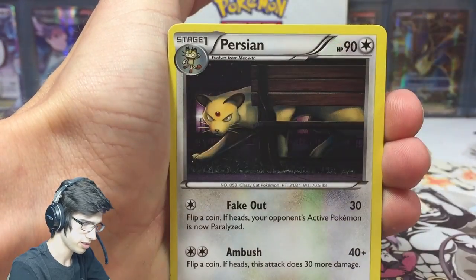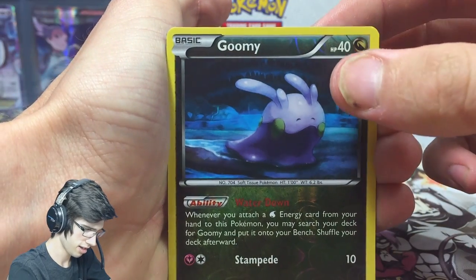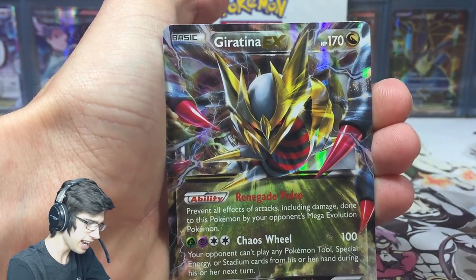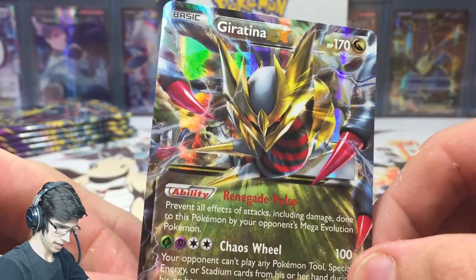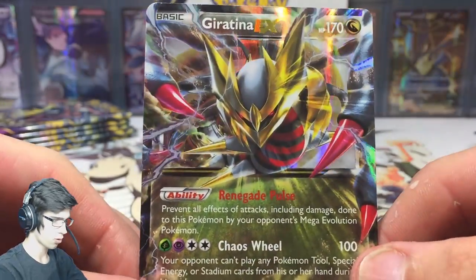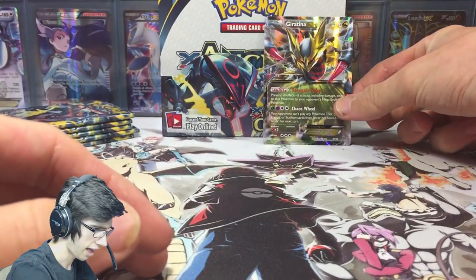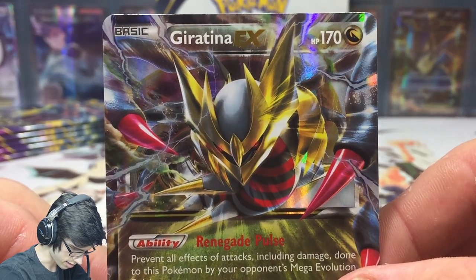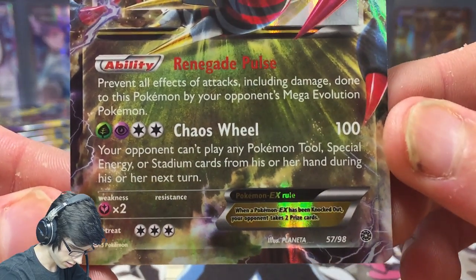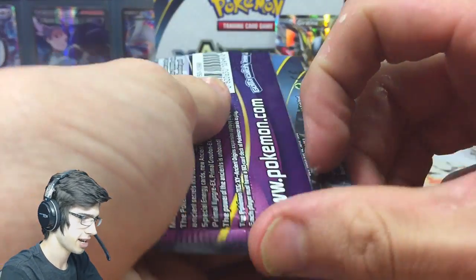Something shiny would be nice — maybe like a reverse shiny. Giratina EX! Nice. I haven't seen much of Giratina — this is my second one of the case. I pulled like four or five Lugias in my Ancient Origins pack openings, and yeah, Giratina — love it. Let's have a nice close-up on the art because it's pretty powerful. That's sweet — a little bit of admiration there for Giratina, a bit of love, a bit of cam time.